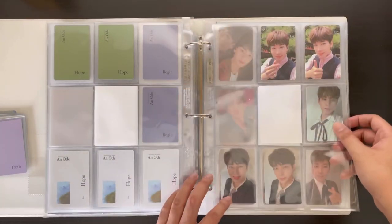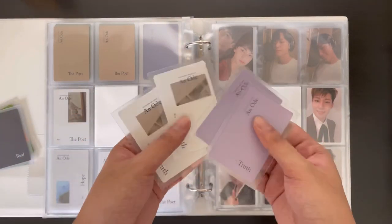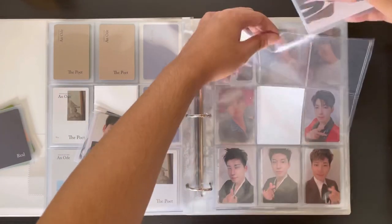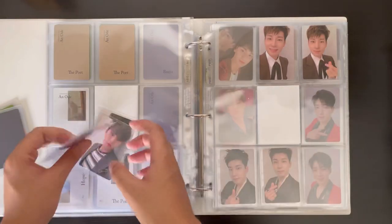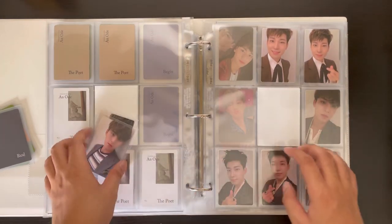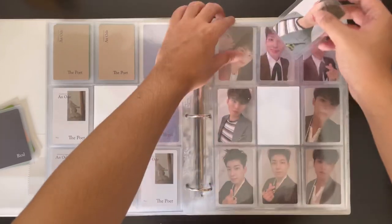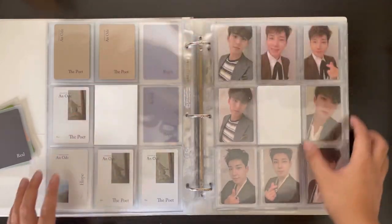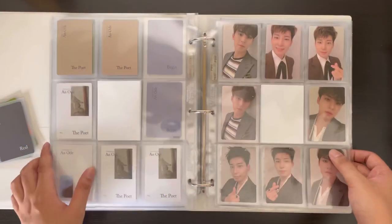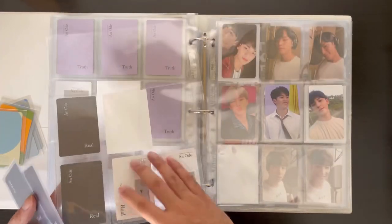This is the page that I'm complete with — I have all of Minggyu's Truth cards. Let's rearrange this — we have the white back version and the solid back version. This is what the backs look like. I'm not sure if that looks better — I'll have to feel for it. Next we have The Real.